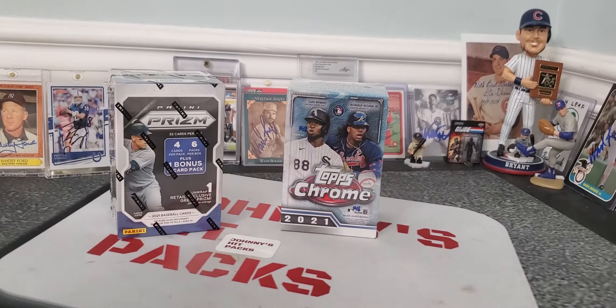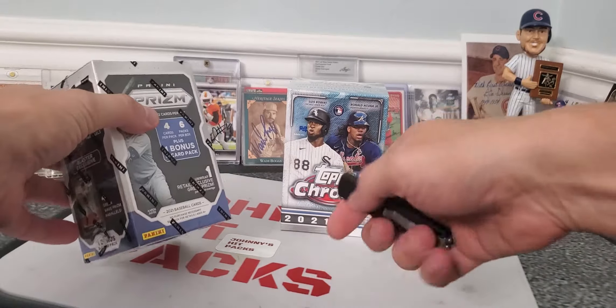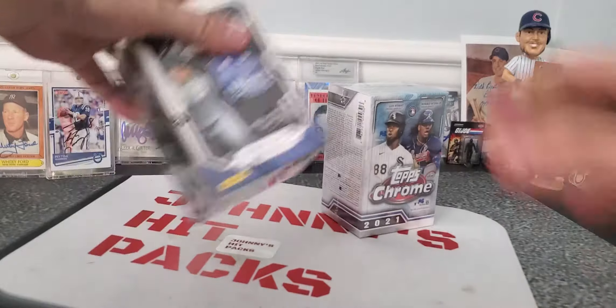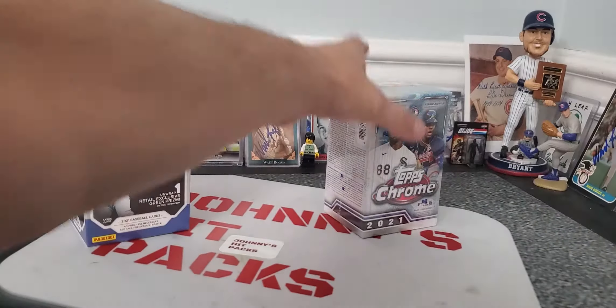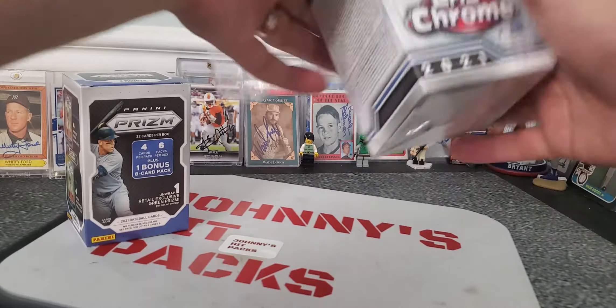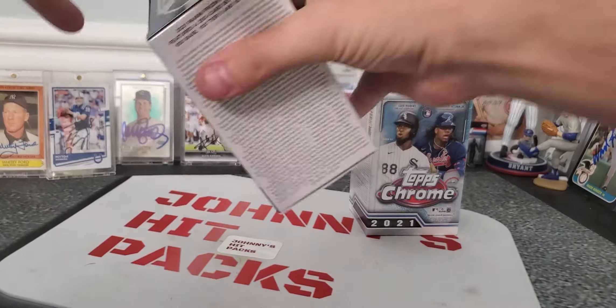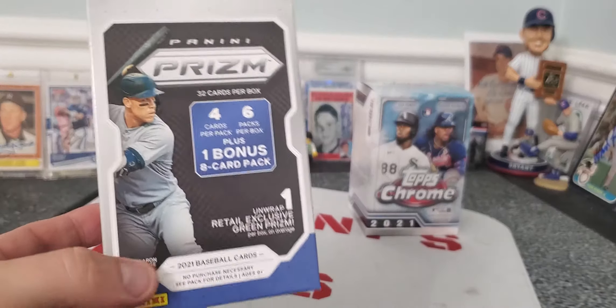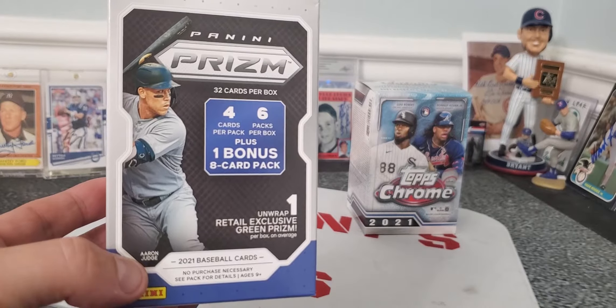Guys, how I do the battles is I usually take two different products. We open them side by side. I kind of put up three to five cards, subjectively if you will, on each box, and it goes down to the comments of who won the blaster battle. So, position A, we have Panini Prism.